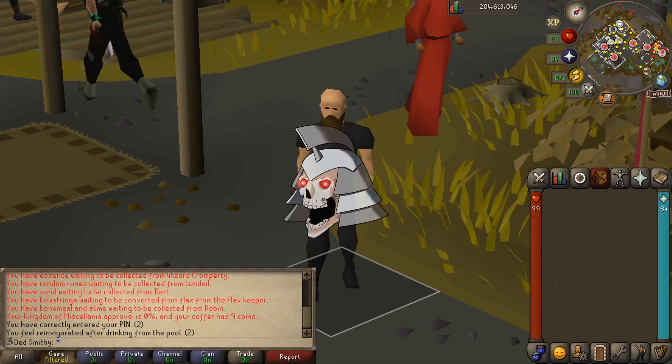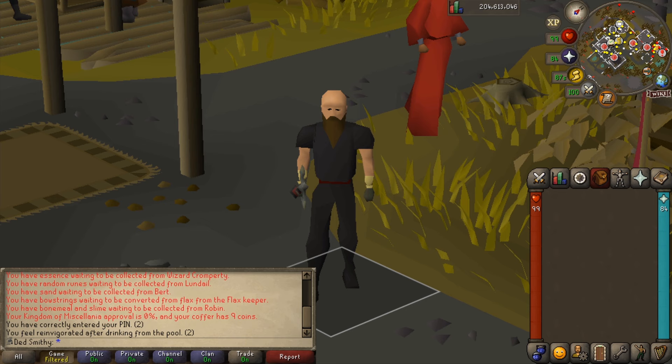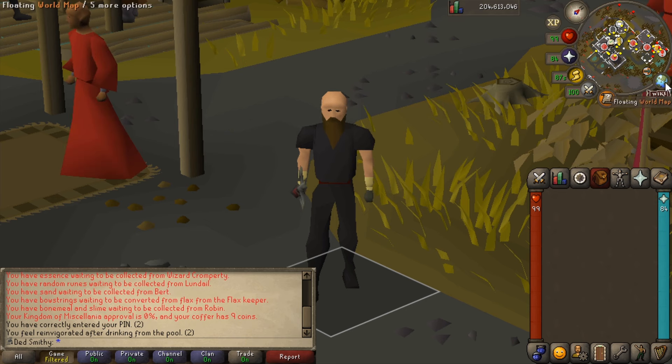Hello everyone, my name is Smithy and welcome back to another loot from video. Today we're going to be checking out the brand new zombie pirates that have been added to the wilderness, located over by the chaos druids.